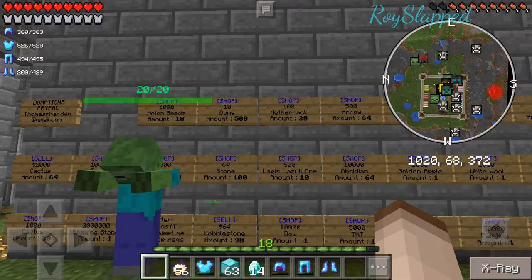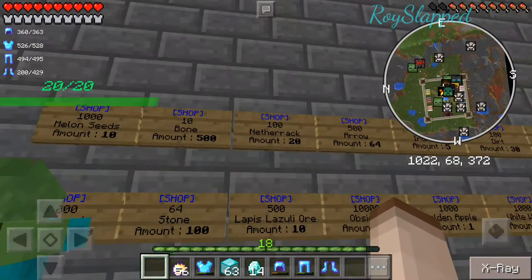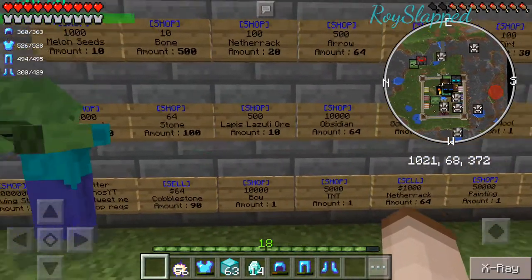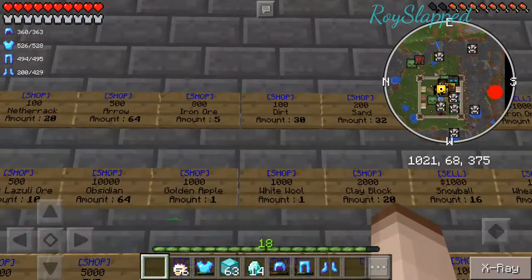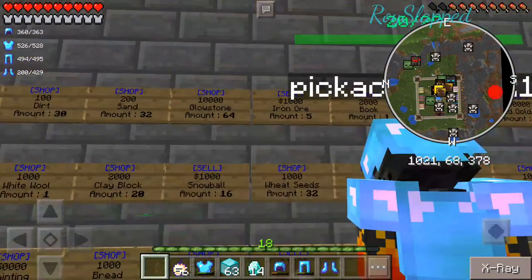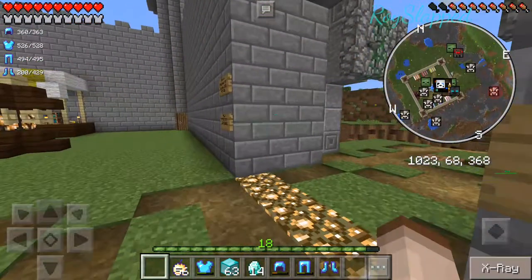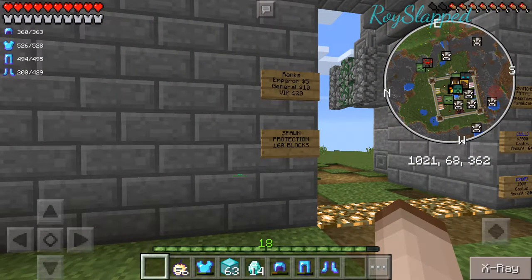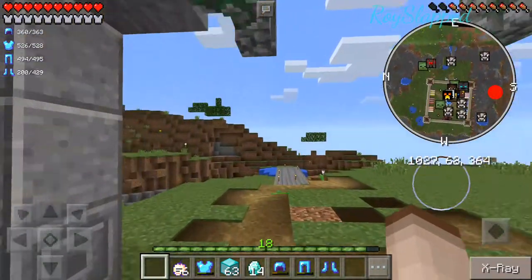Before, without the shop, you couldn't get bones, you couldn't get arrows, and you got stuff like spider webs or string. So you wouldn't be able to get bows before. This addition is supposed to be just for the players. I know it's not completely like 2b2t, but this is a Pocket Edition server — so if you're gonna complain about it, just go complain somewhere else. We don't want to hear it.